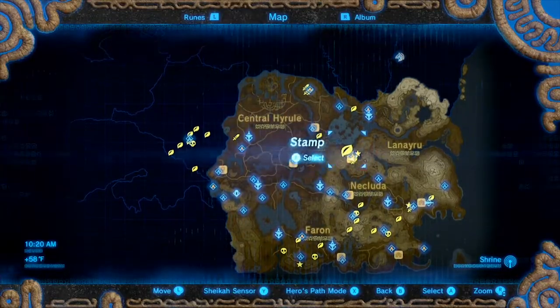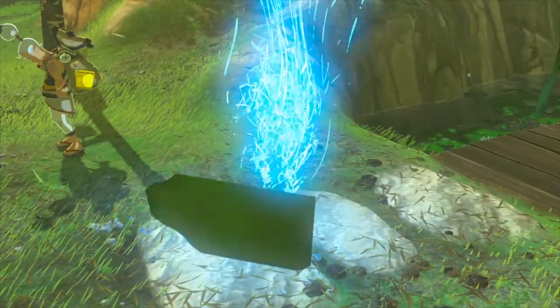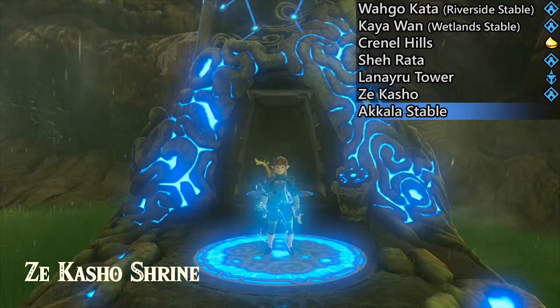Next I'm warping back over to Zekasho and heading down to the stable. I was saying earlier that I needed to change my horse gear and was going to wait until I got to the next stable, so now I'm finally doing that. There's a character on the right side of the stable who handles horse gear.